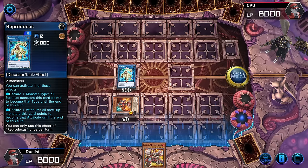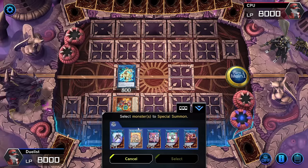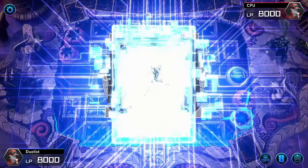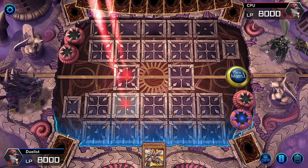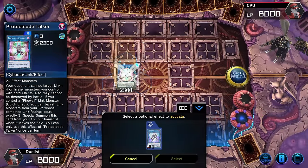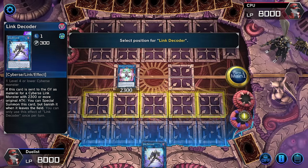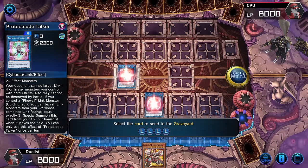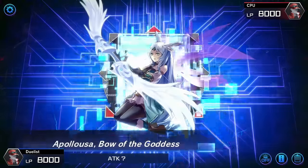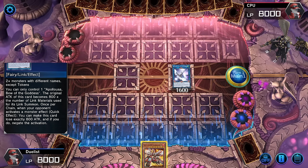The Reprodocus, only to where it's pointing, will change the type of the monster into a Cyberse. We go into a Link Decoder, then into Protect Code Talker which triggers the Link Decoder. Their field lights up again here even if toggled off — they're waiting on that Nibiru. Come forth and reborn. Then we go into an Apollo USA. When you summon the Apollo USA, their field's going to light up, and they'll be like 'Wow, how did they know to play around Nibiru and not Impermanence?' — it's because you watched this video.